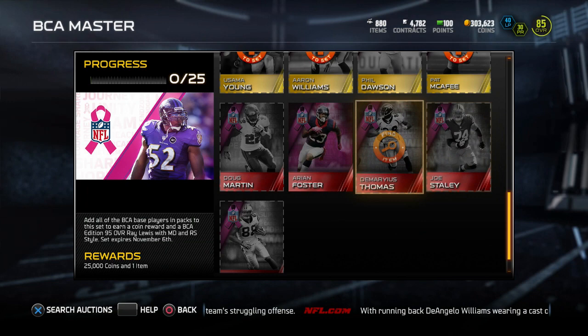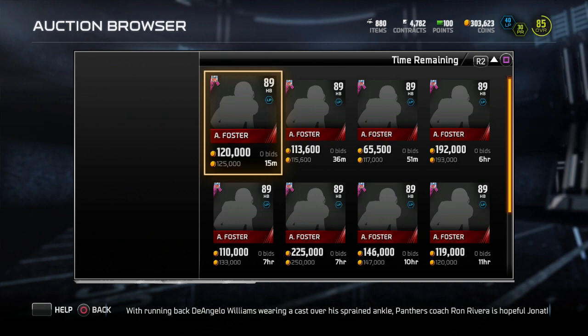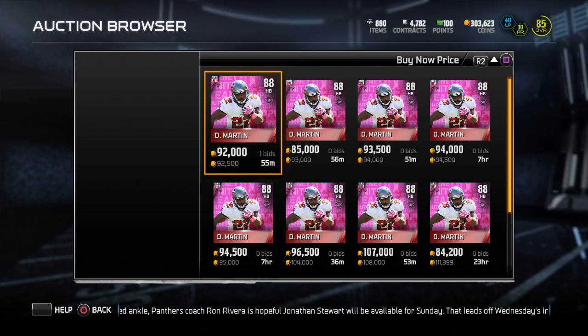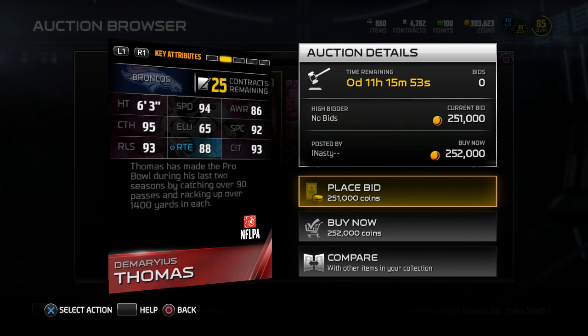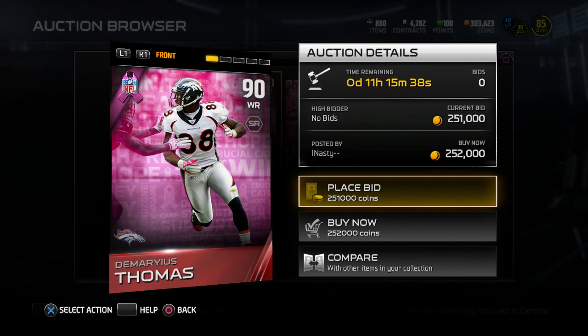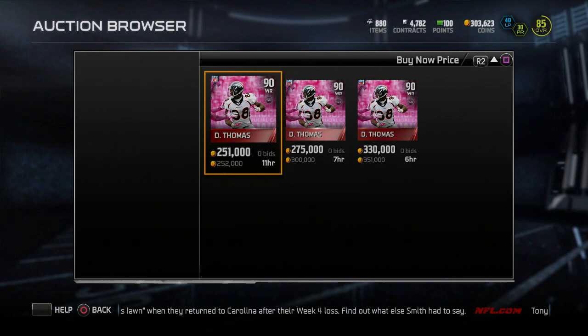You collect all 25 cards and you get yourself the Ray Lewis. Let's take a look at what some of these elites are going for. Arian Foster is 115K. Doug Martin is currently going for 92K. Demarius Thomas is sitting at 252K — 94 speed, 95 catching, 92 spectacular catch, 93 release, 88 route running, 93 catching traffic. In my opinion, the Julio Jones that just came out is actually better than this card. So if you're just going to buy it to play with, I would definitely go look for the Julio instead — a way better player at pretty much the same price. Julio's hovering around 150 to 200K.